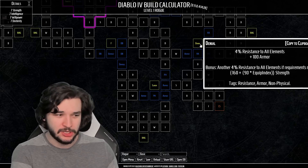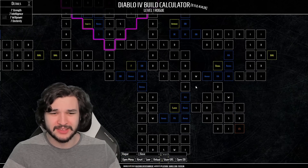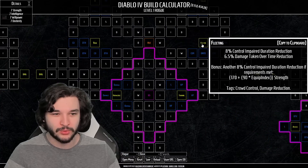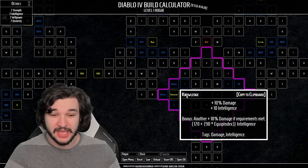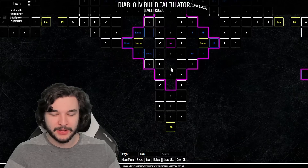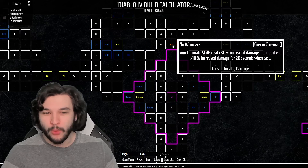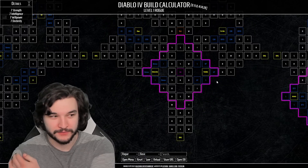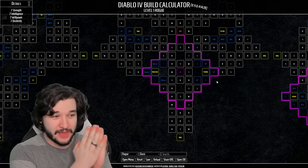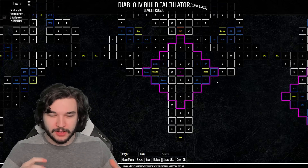In your general build, you want to focus on damage and then get the survivability you need, so going for those weaker nodes just isn't exciting. Getting core skill damage could be massive - that's the key. Look for those rare nodes that are really big. For example, here we have dexterity and life plus 10% damage - that looks pretty good - and then 5% damage here, 5% damage here, 5% damage here, going immediately into a glyph socket and then picking up life and dexterity. We really want to focus on those glyph sockets as the core pieces, with rare and magic nodes providing massive bonuses alongside them.